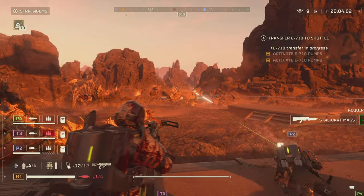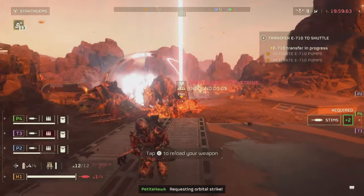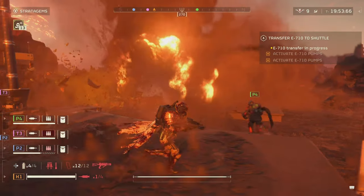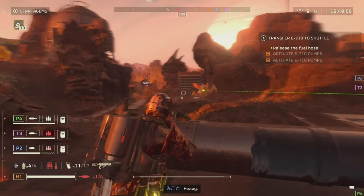Next we have range and drop-off — both are bad, worse than the Eruptor on both sides. There is no automatic detonation beyond a certain distance, and you're going to have to raise and lead the gun so much that it's not practical to aim at targets far away.